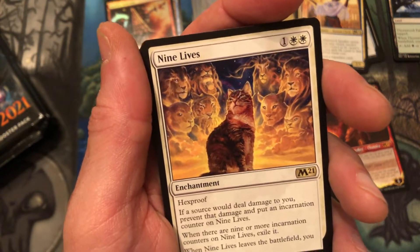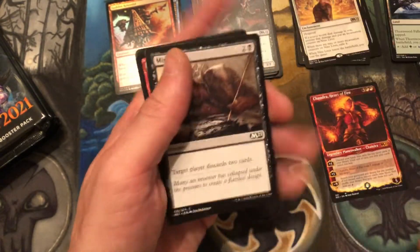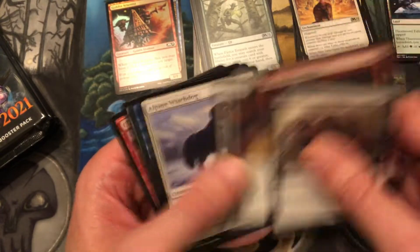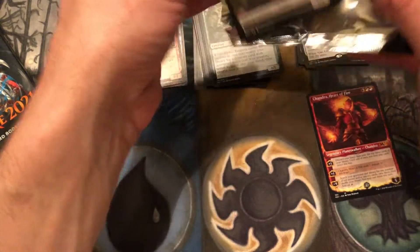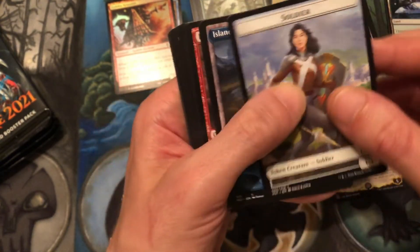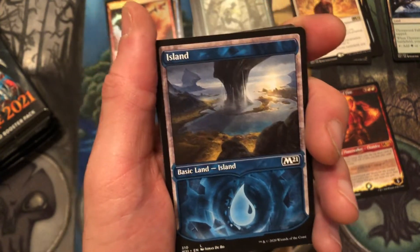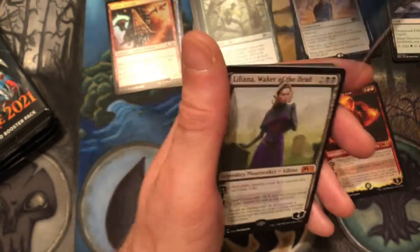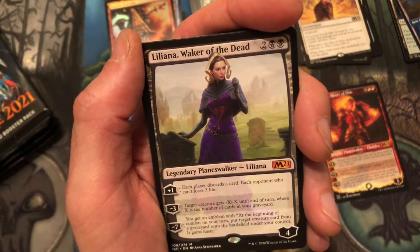I was not planning on being in a pre-release event today — it just kind of happened. I showed up right when they wanted to start and they said 'hey, you want to play?' So I called my wife real fast to make sure we didn't have anything I needed to get done, she said 'no, go ahead, have fun — I've been stuck inside for a while.' We have a soldier token, and another showcase — this one's the island. You guys know I love my lands, that is a cool looking land, love what they did for this set.